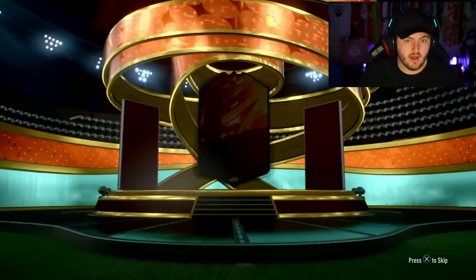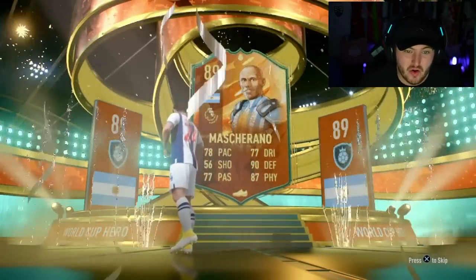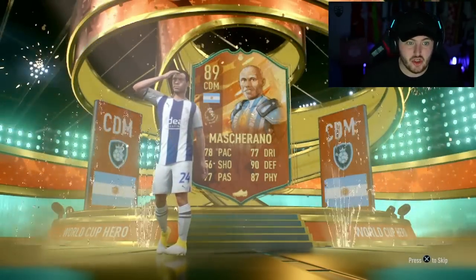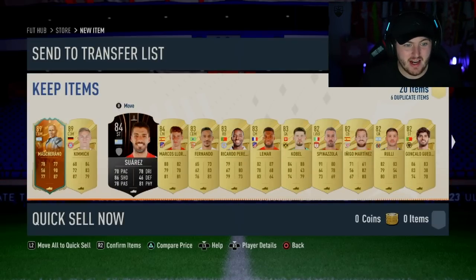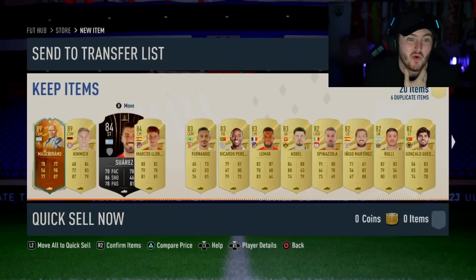Alright, another 82x20 pack - come on, give us something good. Hero! Let's go! Argentina CDM - it's Mascherano! It's a World Cup hero. Cannot complain. This makes me very excited that you can get these in normal packs - this is how it should be. Maybe even two in one pack, you never know. We also get Joshua Kimmich - SOS monster - Suarez, and Marcos Llorente. That is a class 82x20. We'd love to see it.